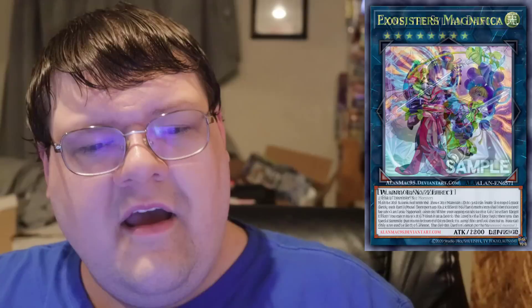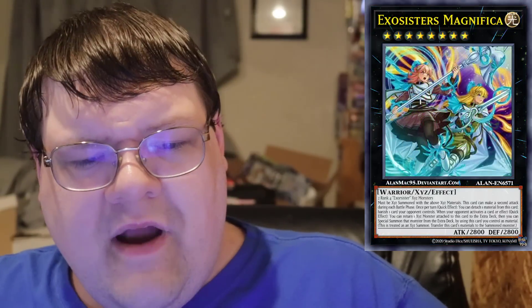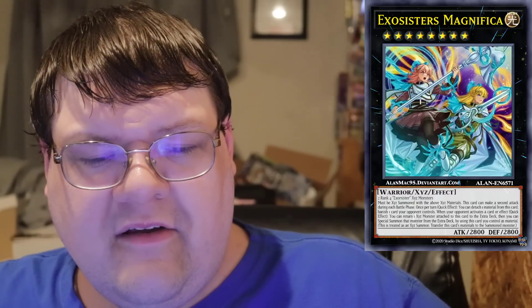Number nine on our list is Exorcister's Magnifica. This requires two Rank 4 Exorcister Xyz Monsters as materials — basically Zeus exists, by the way. It gets a second attack during each battle phase, and then as a quick effect, detach a material from this card to banish one card your opponent controls. When your opponent activates a card or effect, you can return one Xyz Monster to the Extra Deck and then Special Summon that monster from the Extra Deck using this card as material. It gives you a quick rotation between these monsters.